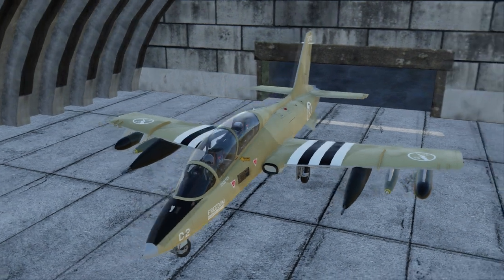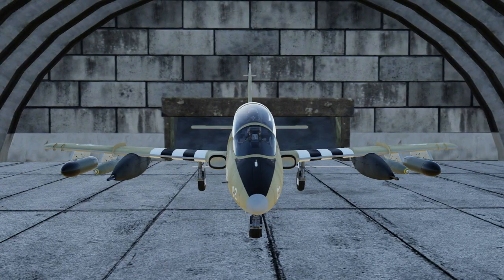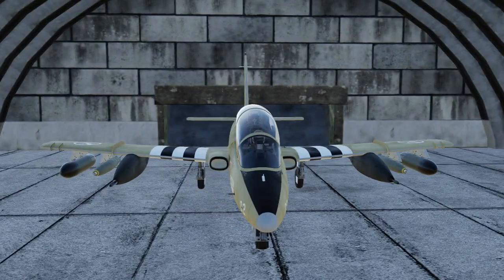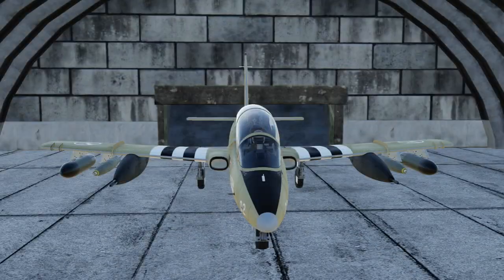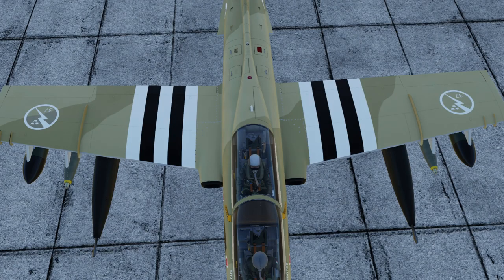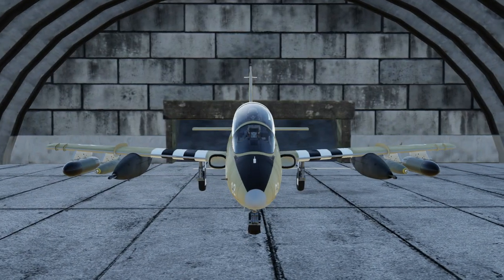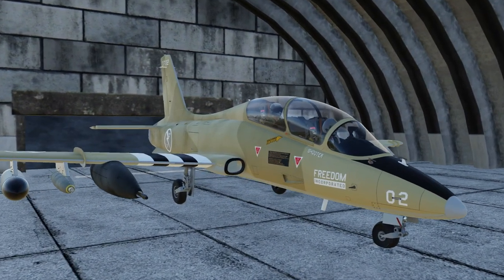And it is also this plane we are going to be flying today in counter-insurgency operations. Our loadout consists of gun pods, two bombs, and two rocket pods. While we do have a co-pilot on board — you can see him waved over there — this is not an actual player, but just the AI. However, a second player can sit in the second chair, as it were.